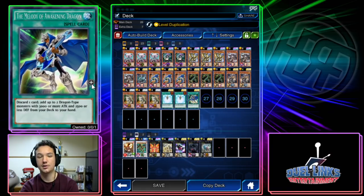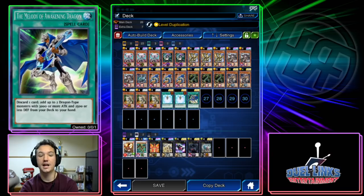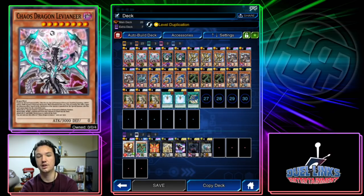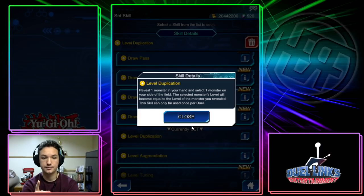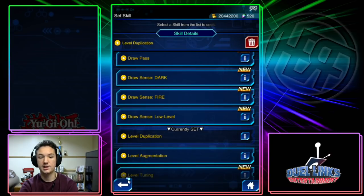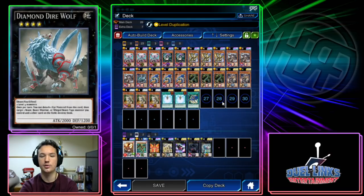Melody of Awakening Dragon: you discard a card from your hand to the graveyard to search two Chaos Dragon Levineer from your deck — any dragon type with 3000 or more attack and 2500 or less defense. Level Duplication is a really broken skill because your opponent can't respond to it. If you summon a monster and then level-dupe a different monster, they can't respond to the level duplication, so you just get to XYZ. It also allows you to easily go into Onomaru and any of your XYZ because Thunder Dragons no longer need tuners to access good extra deck monsters.